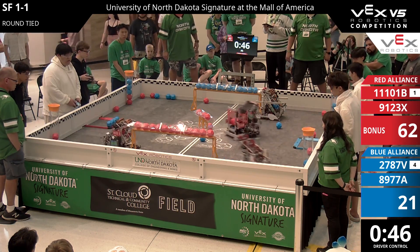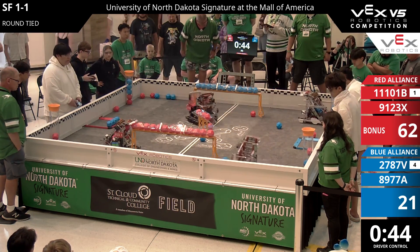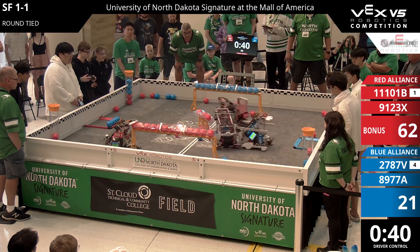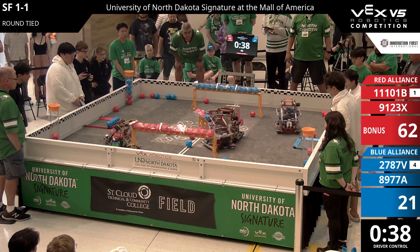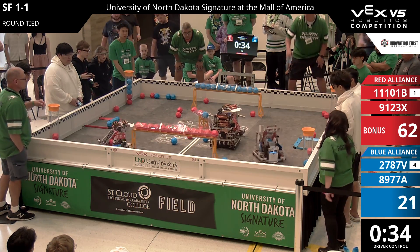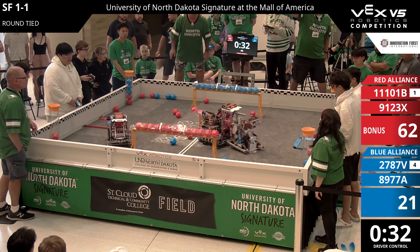8-9-7-7-A filling in just a couple more blocks to make sure that they do have the block advantage. But Red, on the other hand, is filling up those center goals to try to get control of them — we'll see what strategy pans out better. We get a couple Blue balls into the top zone, but it has been quickly de-scored.